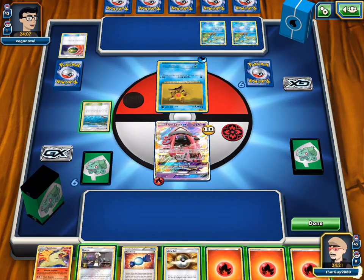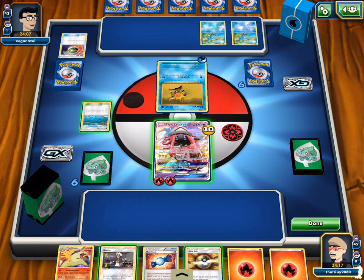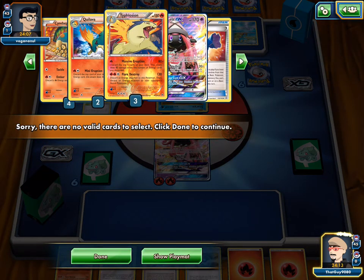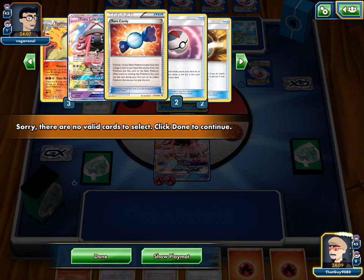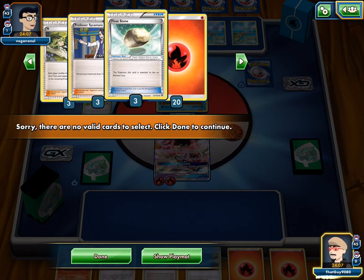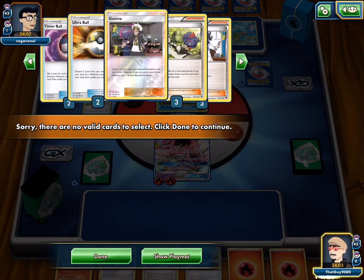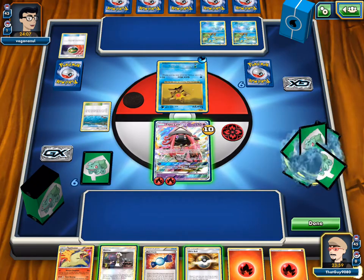We can hit the Staryu for a knockout, though, and we can get a Cyndaquil. Let's deck check with Brooklet Hill. We find all four Cyndaquils, all our Typhlosions, and all our Quilavas — that's the first time that's happened. We're missing a Timer Ball, and we're missing one Guzma... wait, Guzma's in our hand.